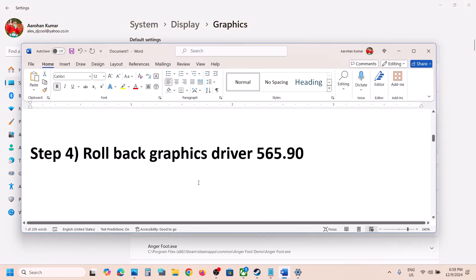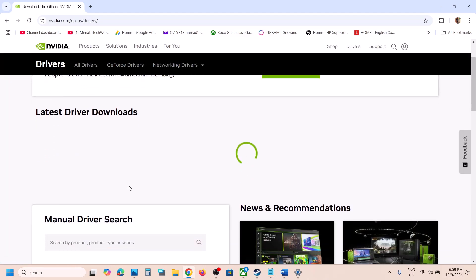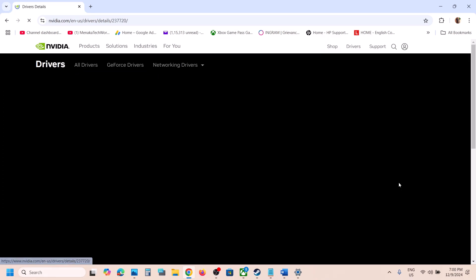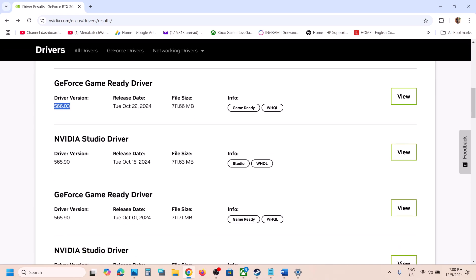The next step is to roll back the graphics driver to version 565.90 — this has worked for some players. Go to the Nvidia website, select your graphics card, select the right operating system, click Find, then click View More Versions. Many users have had success installing version 565.50, so click View and download it. During installation, make sure to check Perform a Clean Installation.